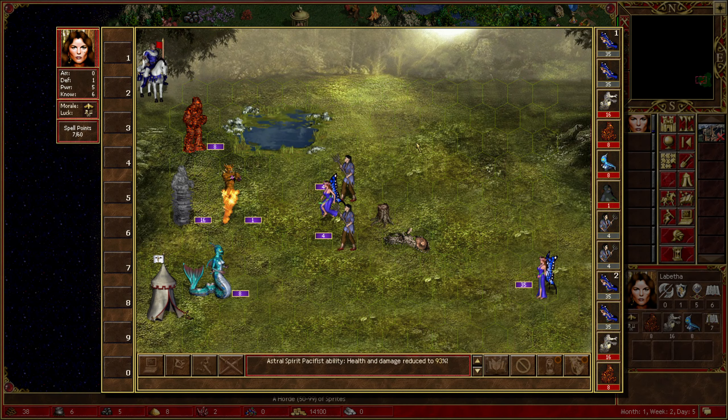Select a type of creatures - let's do the storm elementals. Sorry, you don't have enough resources to increase the line. But still, that's pretty cool that we can upgrade it. We've also got Town Gold Reserve. City Hall must be built. Recruit all available creatures - that's cool, I like that. Let's keep on upgrading these things. Wait, can we upgrade them again? We can.